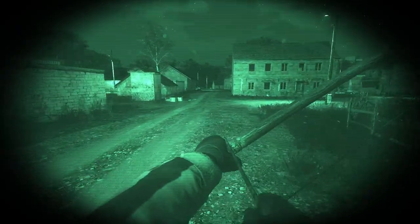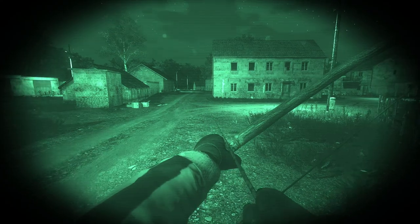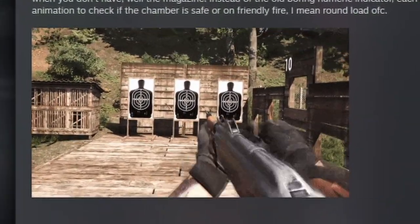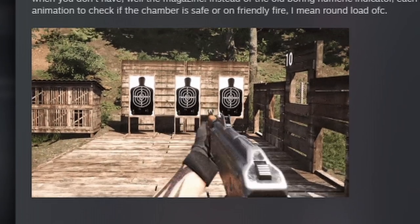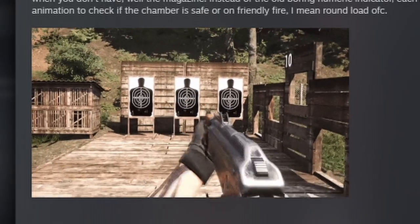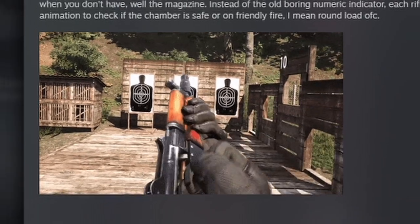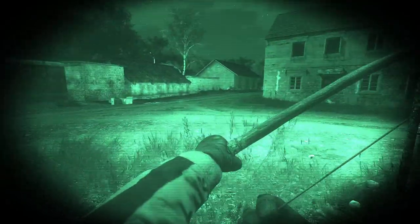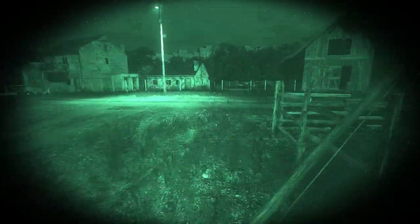A new animation has been added to all weapons in the game. This is a continuation of the current check magazine animation, but previously if you didn't have a magazine inserted there would simply be a numeric indicator. Now if you have no magazine inserted, your character will check the chamber itself. This will help the game feel just a bit more polished and I will gladly accept this update.